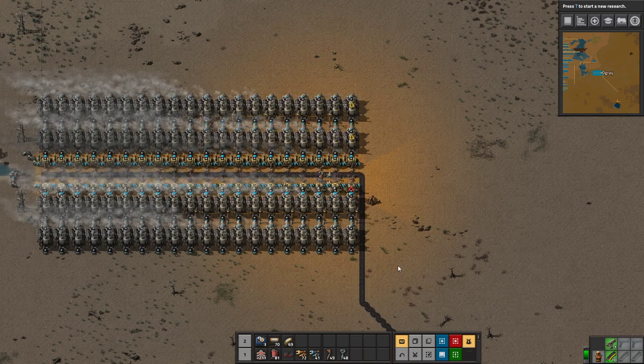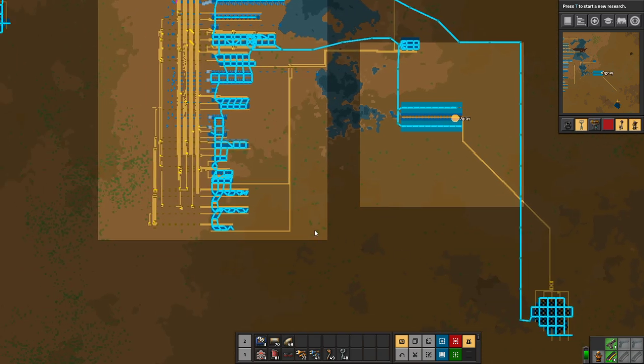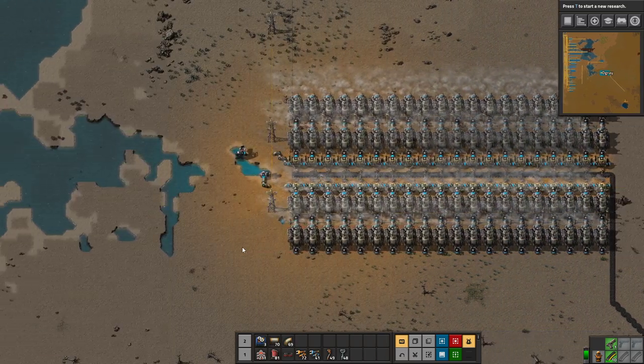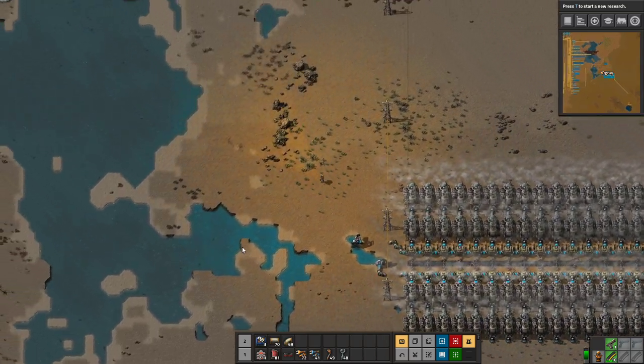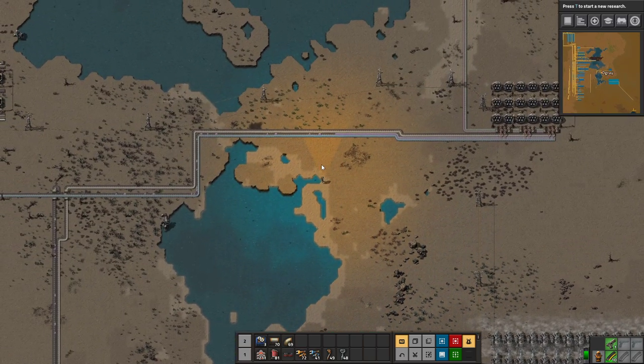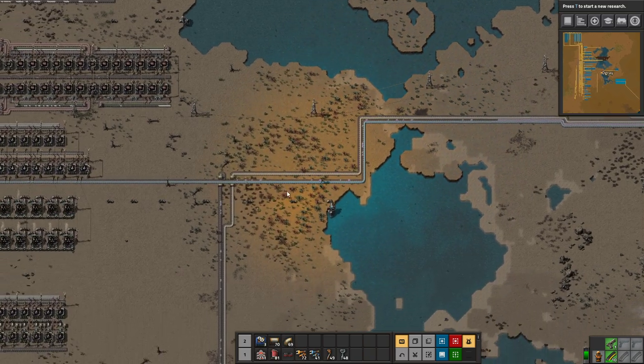This entire coal patch we can also use to feed into our coal liquefaction, if that is needed at some point — if our oil can't supply what we need for the factory. Now things are flowing again, we are producing things, and we can start to do some research.